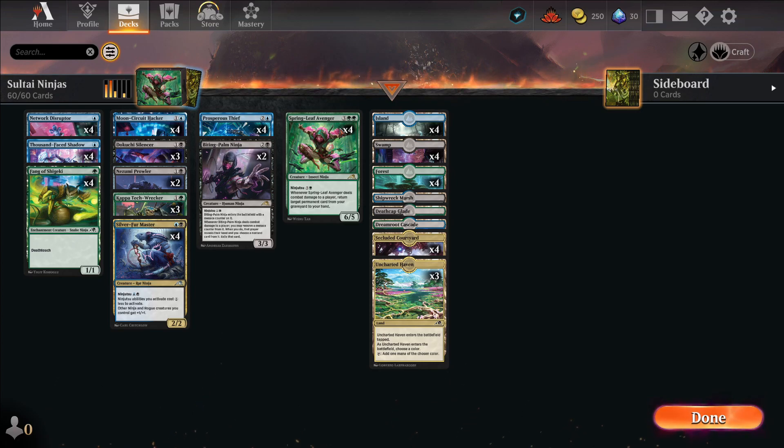Oh my god, this guy is way better than he gets credit for. When you can pretty much get him on turn four and get six damage in, as long as you have some kind of flying or unblockable — these guys in the one slot are who's going to be doing the work.